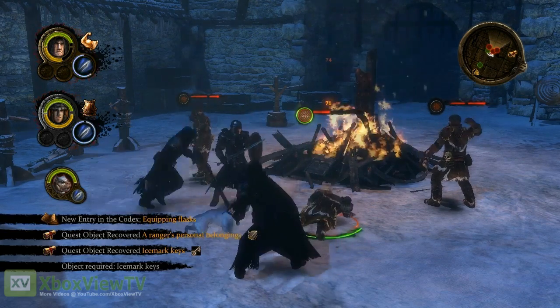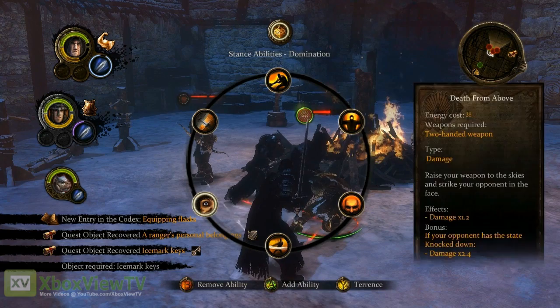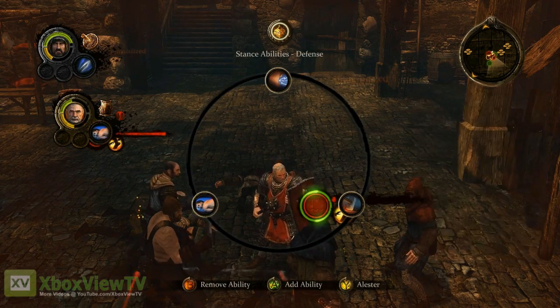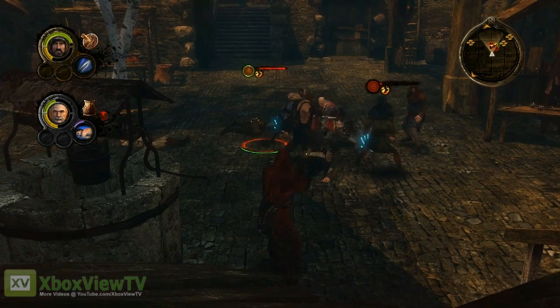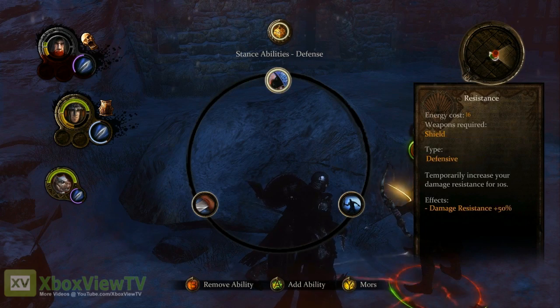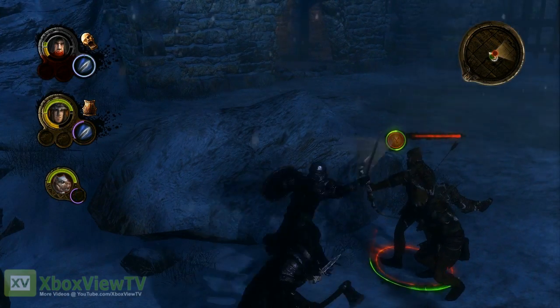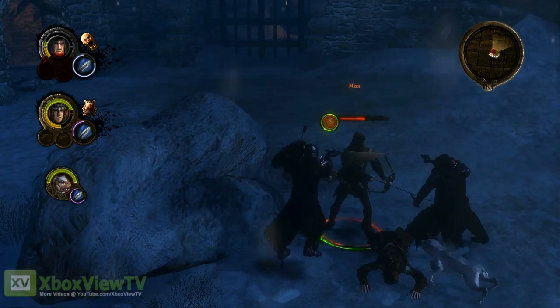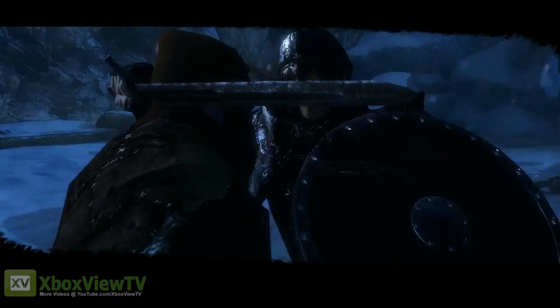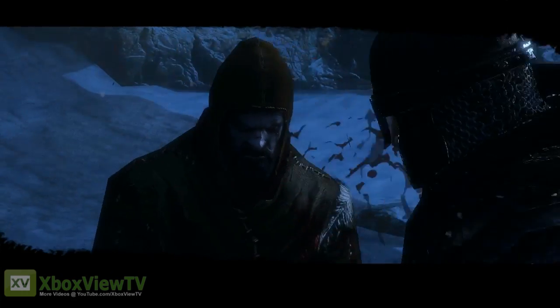When the pulse-pounding action becomes overwhelming, the player can slow down time to better make strategic decisions, like giving allies orders or choosing to use some of their character's skills to help turn the tide of the fight. It's important to note that time can never be stopped outright as it can in many other games — this serves to preserve the tension and urgency one would expect from fights in the Game of Thrones universe.